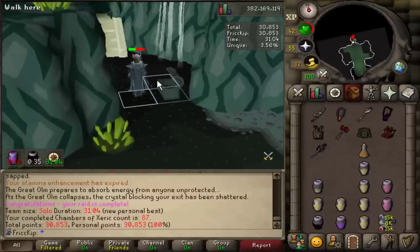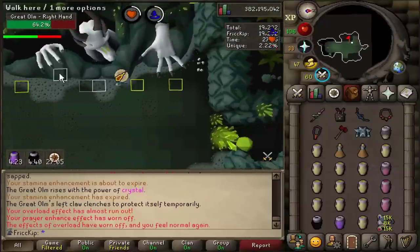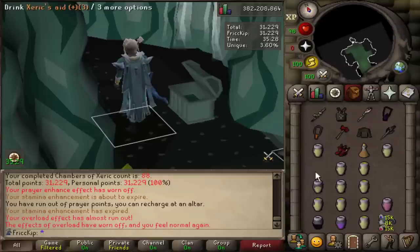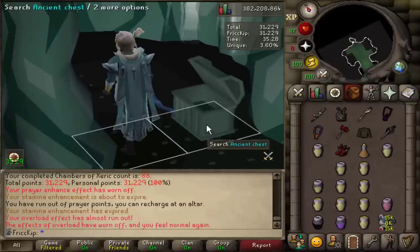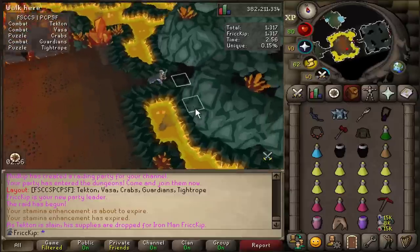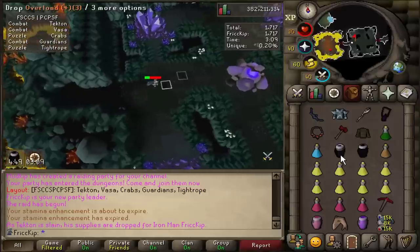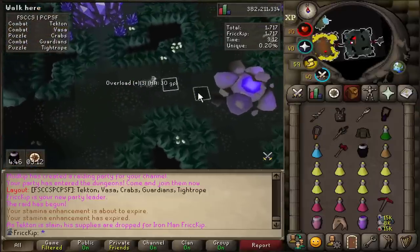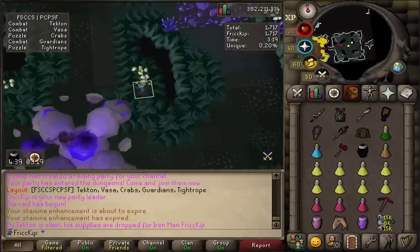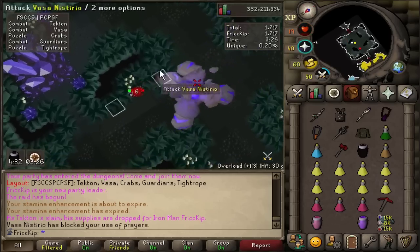Hey, I got a PB again — 31:04! Pretty good amounts of supplies left over. Once I'm consistently able to have this amount of supplies left over, I'll start bringing more gear switches. When you go into the Bossá room, the teleport attack will do damage equivalent to whatever your health is at the time of the teleport, minus five. So there's no point healing when you're about to go into Bossá — in fact it's a perfect time to overload right before, and then as soon as you get teleported you can eat up, because your health after the teleport does not determine the damage, just what it was at during the teleport.